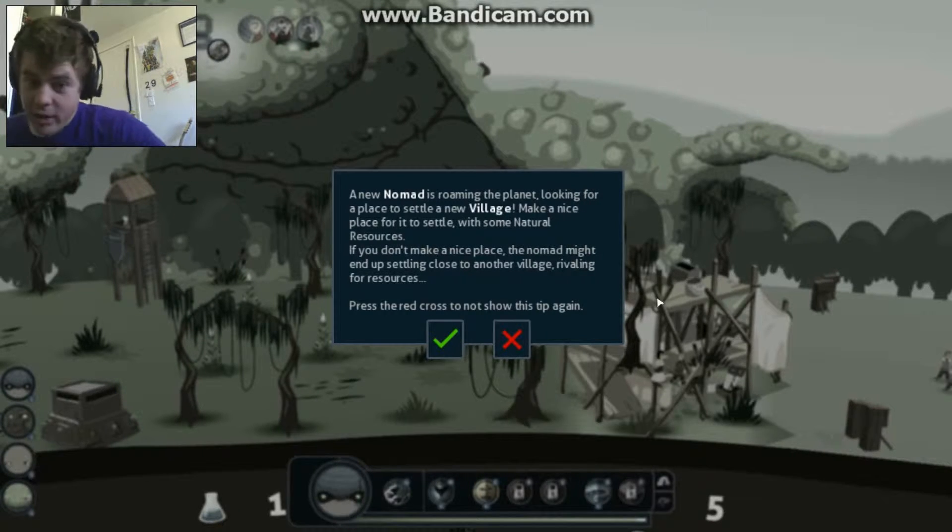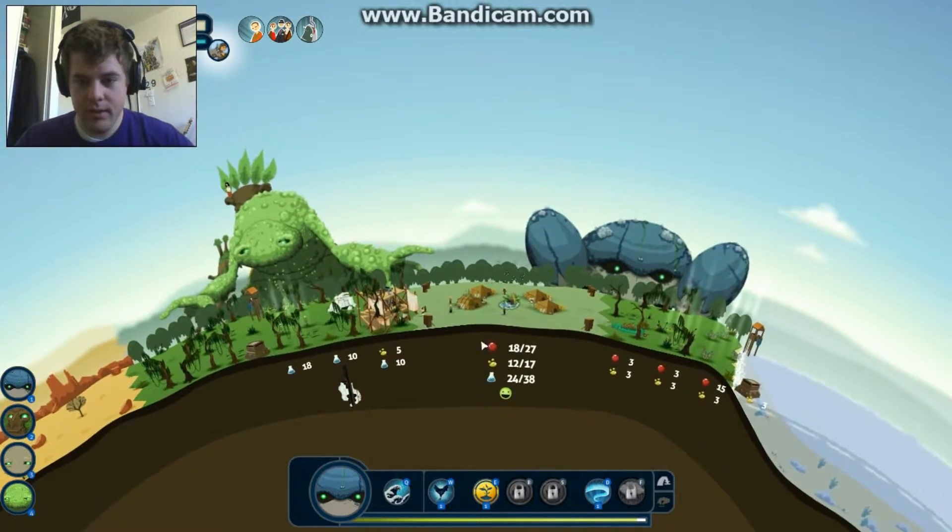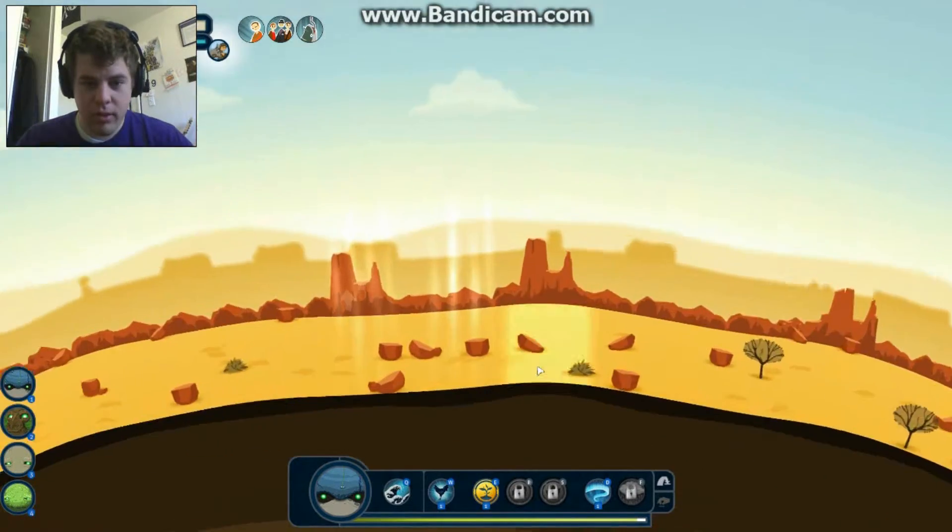A new nomad is roaming the planet, looking for a place to settle a new village. Make a nice place for it to settle. They call the nomad an 'it.' Where is this nomad? Have to look for him.